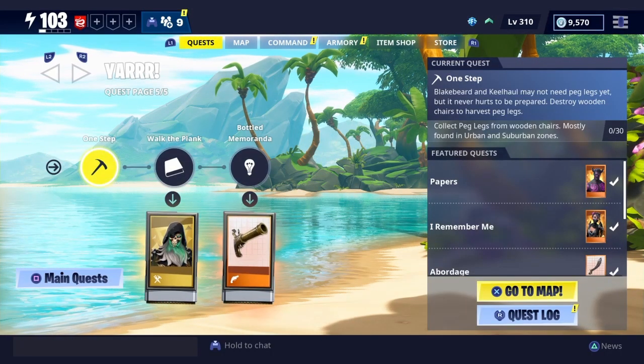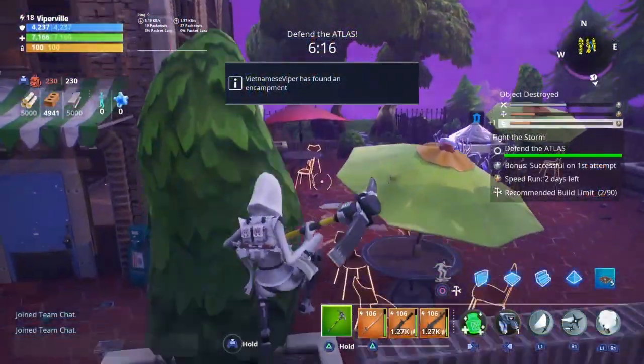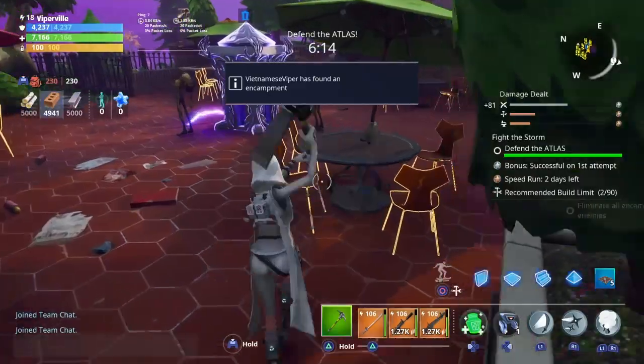The next quest is called One Step, and for this quest you have to collect peg legs from wooden chairs. You can find these wooden chairs in suburban areas or urban areas.